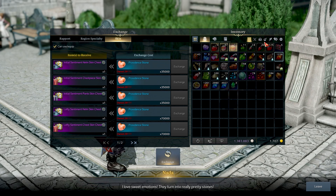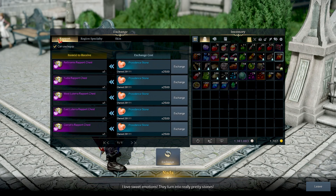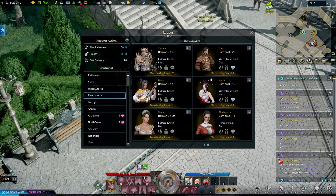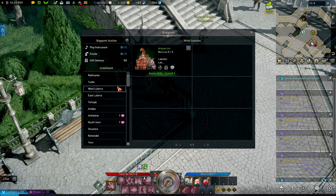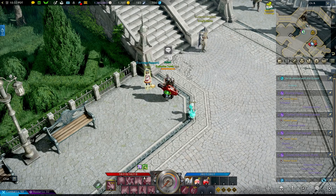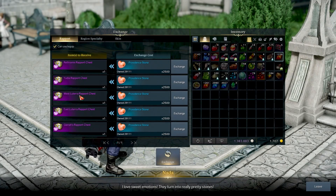You can also earn these things by going into any port and going into the Merchant Area — those guys will allow you to trade in your Providence Stones as well. Basically, the best way to do it is to go into your Rapport, find your Adventurer's Rapport, and figure out what region the people you're trying to sway are in. Let's say you wanted to go to East or West Lutera — there's only one in West Lutera — or Yudia or Rethymus. Figure out which one you want and then purchase the chest that corresponds with that area.